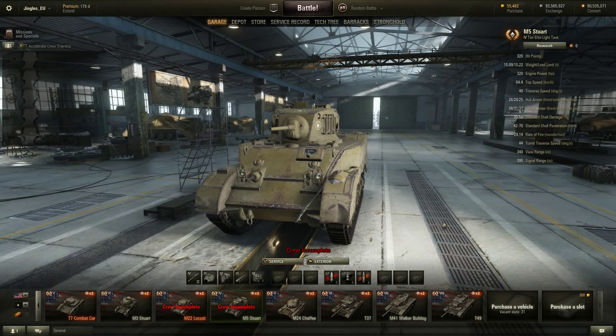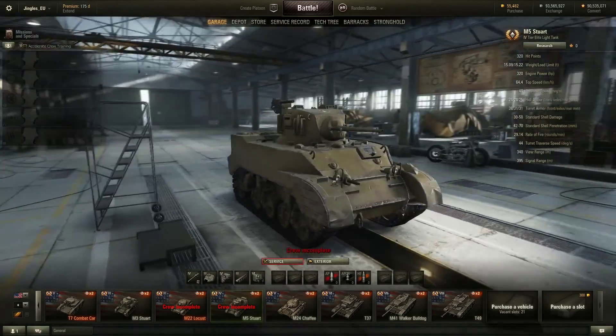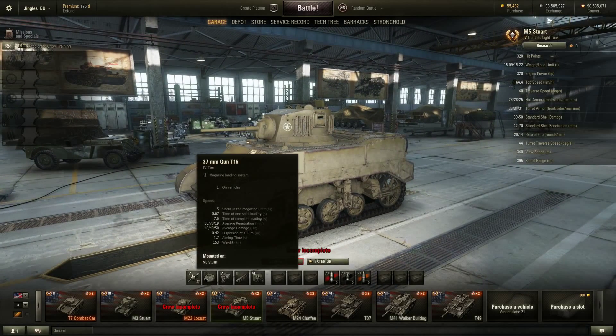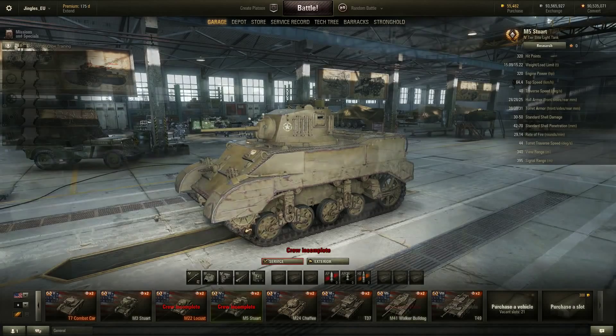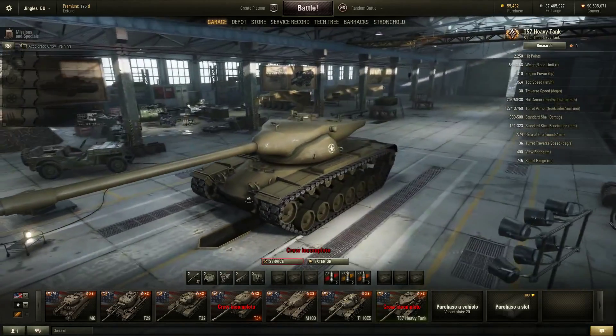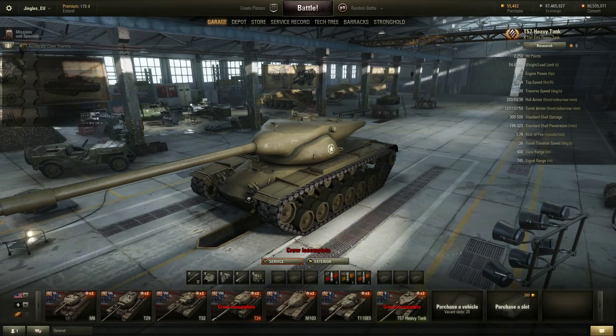So what we have with the new tier 5 Chaffee is a tank that is vastly more mobile than it was before, but not as good at dogfighting. M5 Stuart in a nutshell: top speed increased, maneuverability slightly reduced, off-road performance buffed, 75mm howitzer removed, 37mm autocannon added.